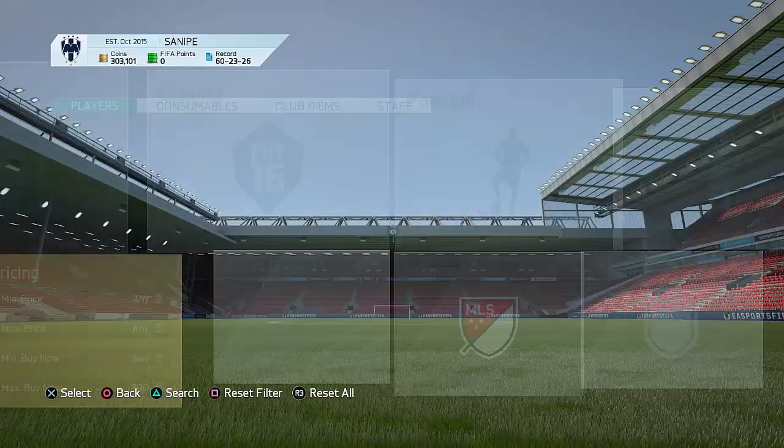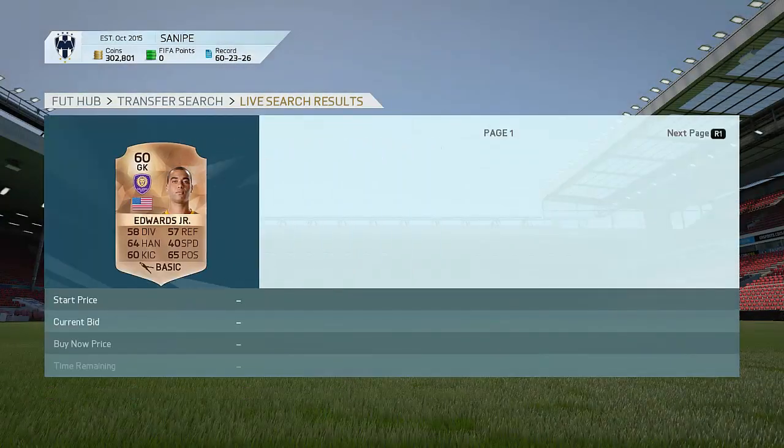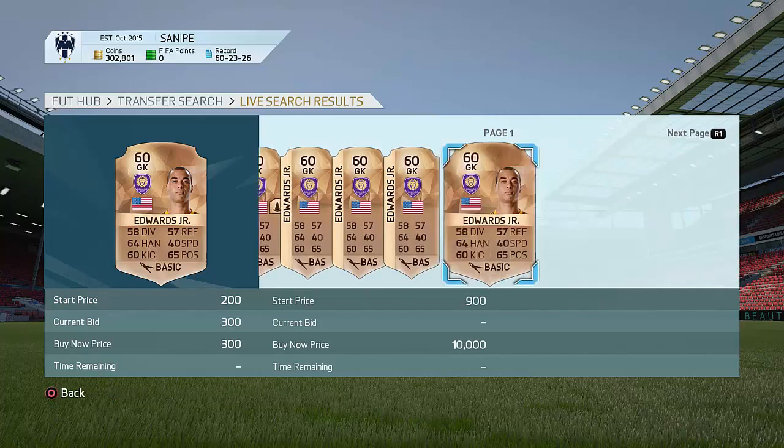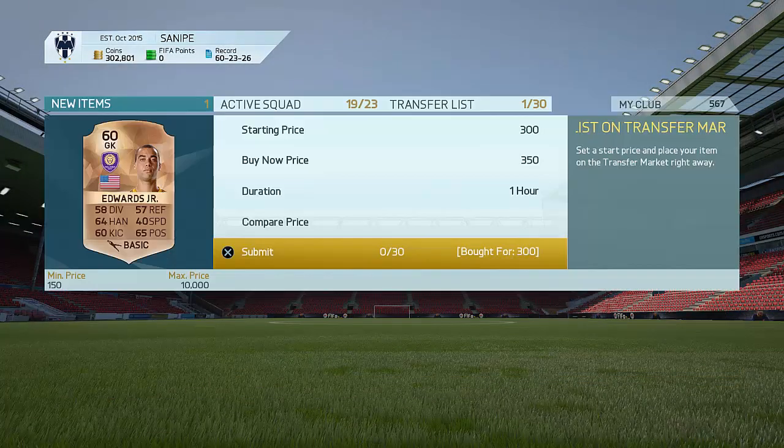Players you can pick up for under 300 coins — some of them may go for a lot more. For example, this guy I just picked up for 300. How much is he going for? He's going for around 600 coins, 450 right there. So not too bad — I can make a few coins on that guy as well. I'll list him up right now for 350 coins. There we go, he's now up in the market and he's definitely going to be selling after just a few minutes.